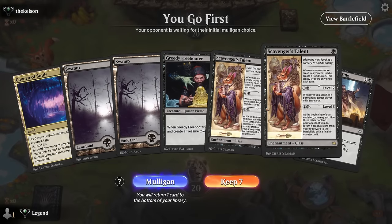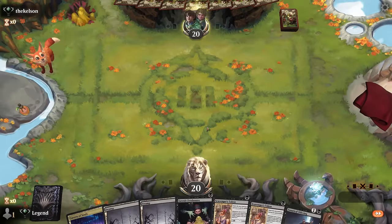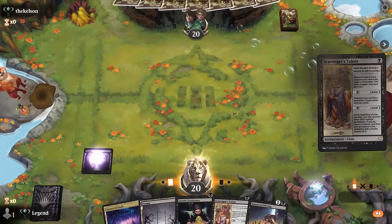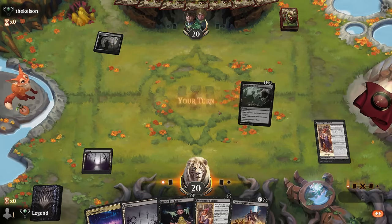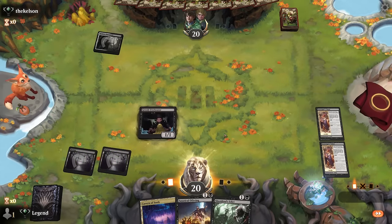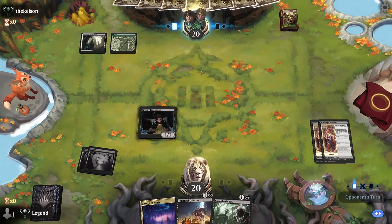We're on the play with double Talents — usually only need the first but they can generate more food tokens, which play well with our sacrifice synergies. We don't have removal so against aggro we might be in a bit of trouble. Turn one I'll play a Talent since I'm probably not going to curve Freebooter into Offering when we want to get the Talents going first. It's also reasonable to level up the first Talent on turn three, then go Freebooter plus Offering to get more food tokens out of it.